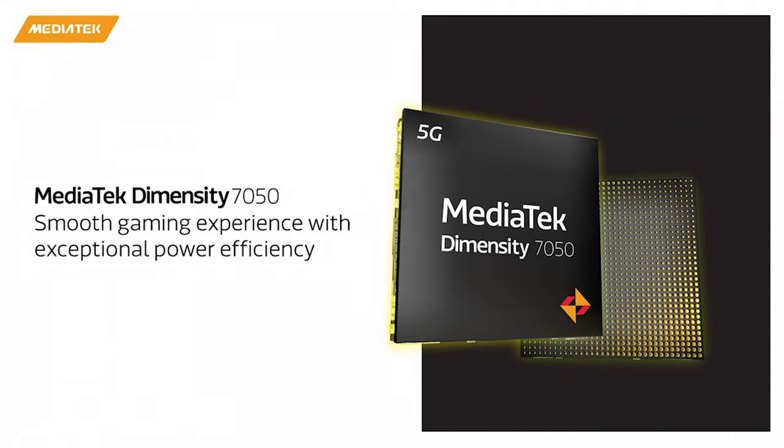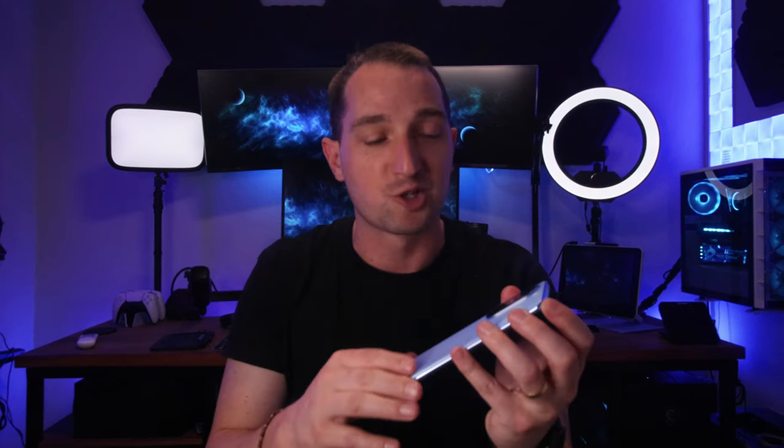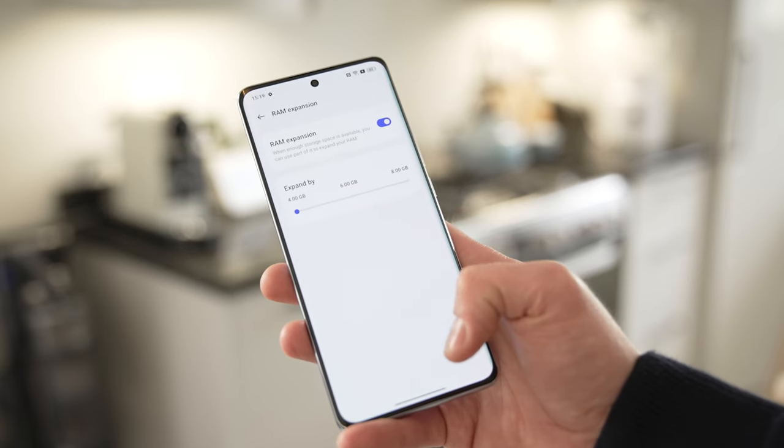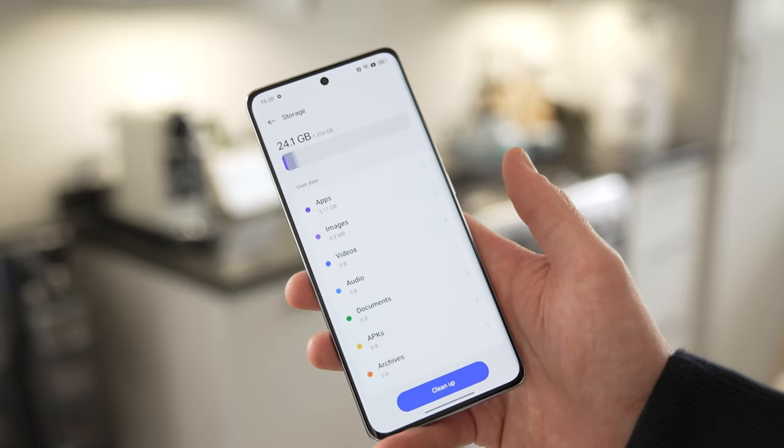In South Africa, the Oppo Arena 10 5G is powered by the MediaTek Dimensity 7050 5G mobile platform. This is a powerful chipset that makes a lot of the flagship features that you see in the Oppo Arena 10 5G possible, although it's just a mid-range device. It's packed with faster 5G, and it's a sturdy six nanometer chipset, along with eight gigs plus eight gigs of RAM, totaling 16 gigs of RAM and up to 256 gigs of internal memory.